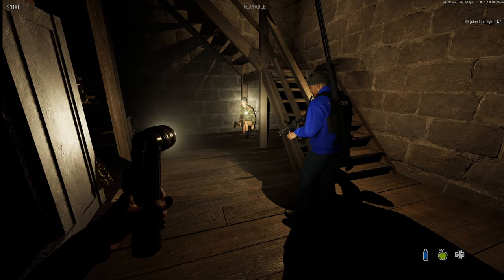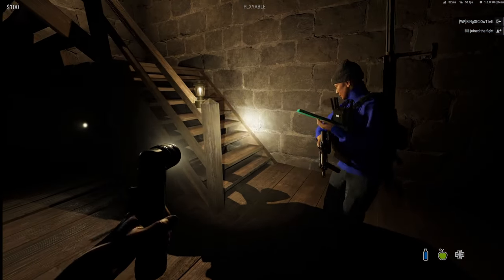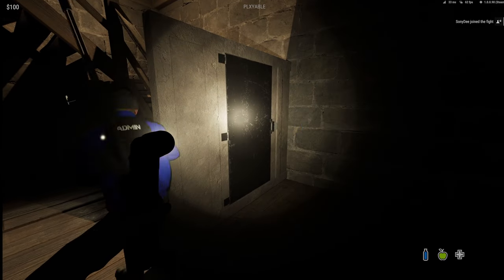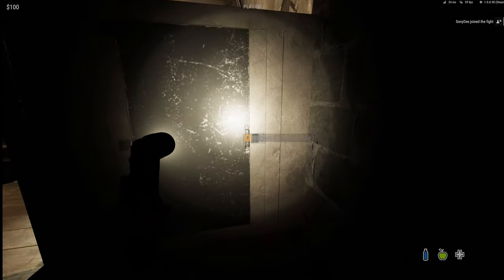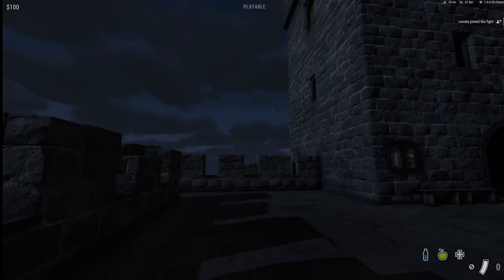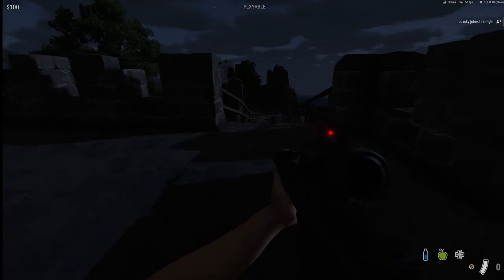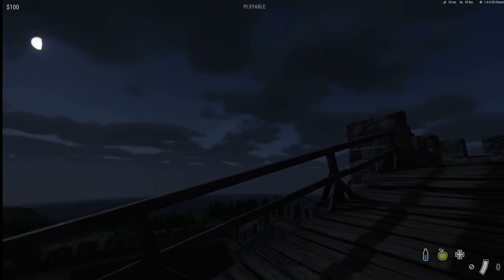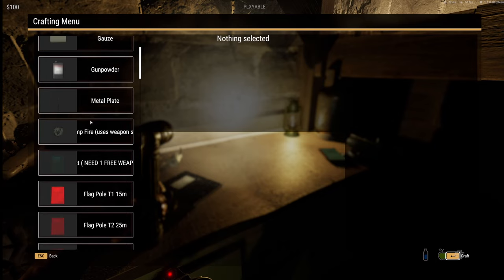If you really want to make this base basically un-raidable, the only thing you need to do is block this off — there'll be like 10 C4 to get through this. Actually, we should do it up the halfway stairs because then you cannot do anything with it. I'm trying to set my PIN. From the outside the boarded-up windows look cool. The only thing we're kind of missing is a foundation floor on top where we can plant and land the heli — we definitely need a helipad up there. That's going to be so sick, and then you've got the workbench here.